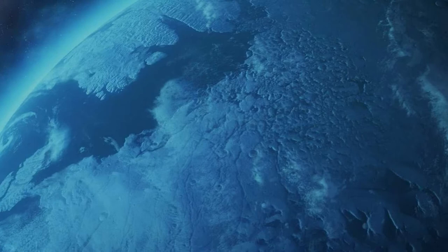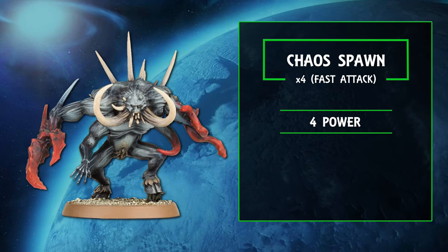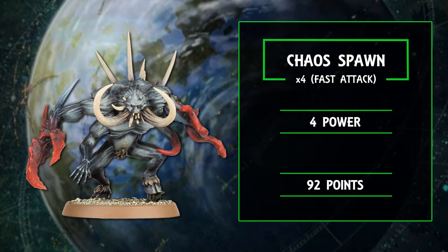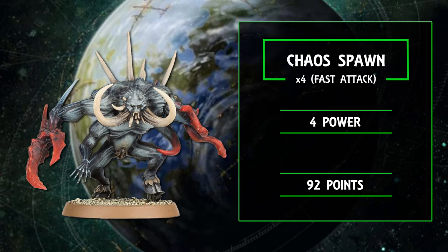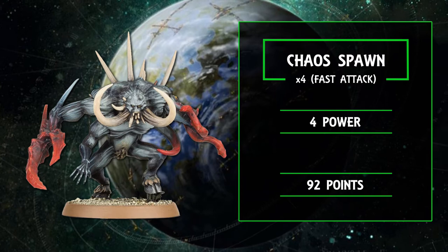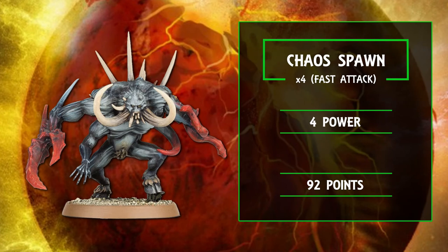And now a not-so-controversial choice: one unit of four Chaos Spawn. They're not unanimously considered great, and coming in boxes of two they aren't particularly cheap either. But they're cheapest in game terms, and why would you sniff at a seven-inch move, four wounds apiece, and a bunch of potent attacks when they reach their destination? Their bespoke stratagem, Grandfatherly Influence, is also worth a mention — pumping them up to toughness six and giving them Disgustingly Resilient, taking one damage less each time they're wounded. The only problem is the stratagem costs one CP for up to three models and two CP for four to five model units.